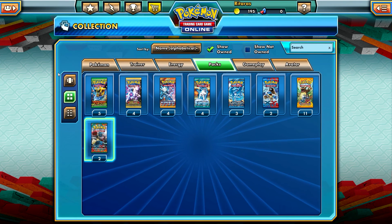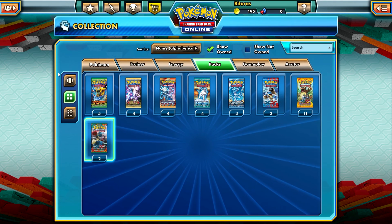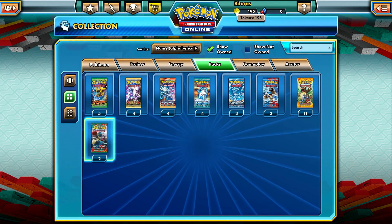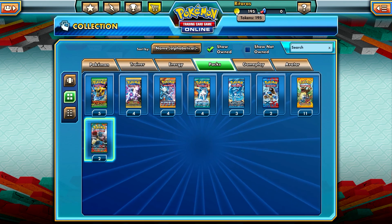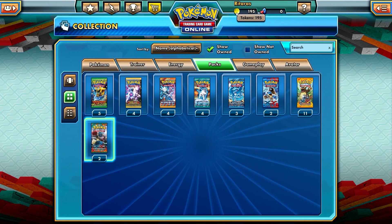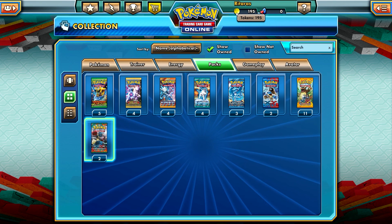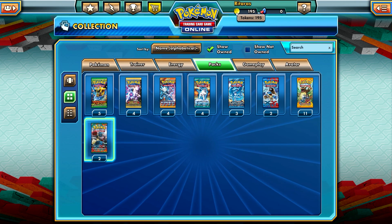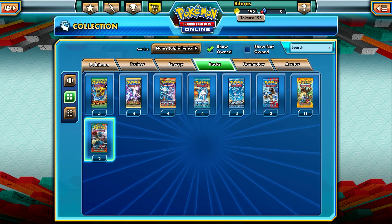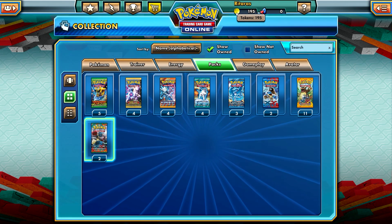We pulled a Hawlucha EX and that was awesome — I really wanted that in my collection! I'll try to collect 1000 or 950 tokens again and bring you another random video at a random time, that's why I call them random videos. Every Sunday I upload a Sunday giveaway, so the random video series is totally random. Thanks for watching, make sure to subscribe if you haven't already, and I'll see you in the next one. Take care and be safe, bye!